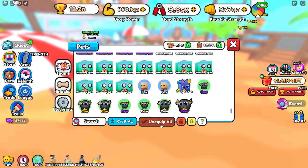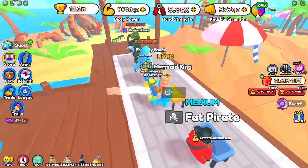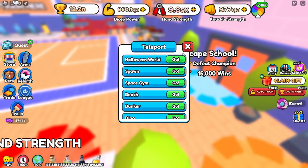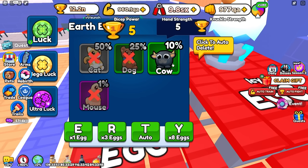So how you do this — let's go ahead and unequip it real quick just so it doesn't get in our way. You can currently only do this with one pet, so it doesn't work with every pet. Go over to Spawn World, go over to this very first egg right here, and you want to hatch the cow.